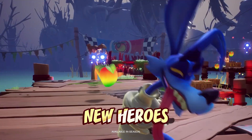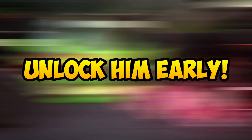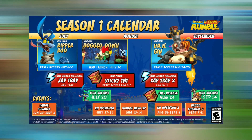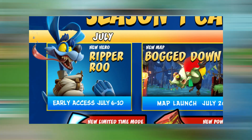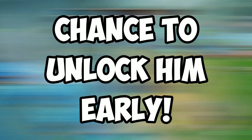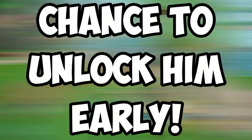Ripperoo is coming to Crash Team Rumble, and the best part is you can unlock him earlier than everyone else — you don't have to wait until the 20th of July to play him. There are actually two parts to Ripperoo's release: the first is called Early Access and the second is called Full Release. Early Access means you are able to unlock Ripperoo just by completing some challenges on the 6th of July.